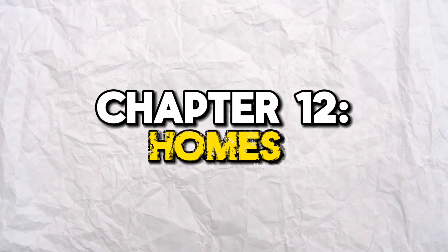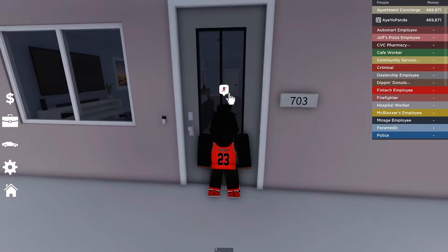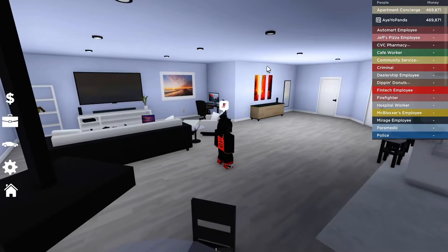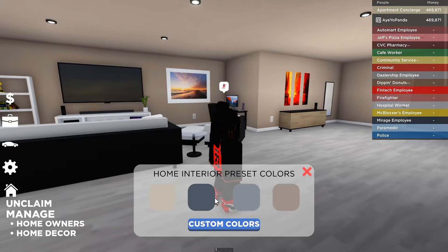The last and final feature has to do with the apartments or any home inside the game. To claim an apartment, all you're going to do is walk up to the door, unlock it, and now you are inside your apartment. You can turn the lights on and off. And if you don't like the color of the walls, to change the color all you gotta do is click on the house logo, click manage, home decor, and you can choose a different color. Definitely a cool feature.